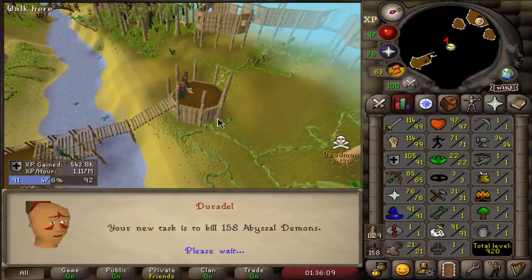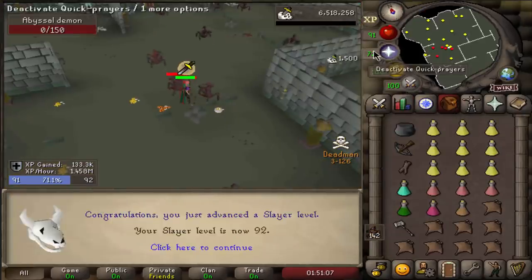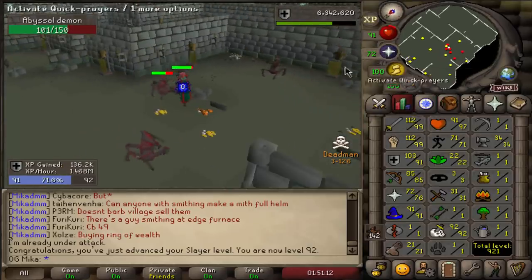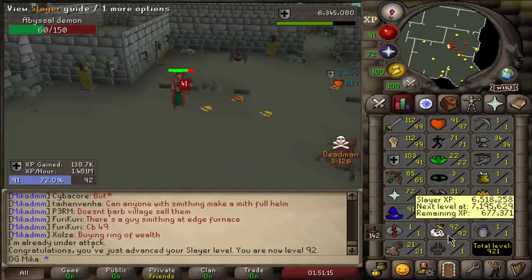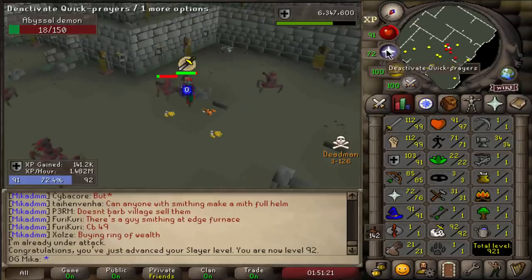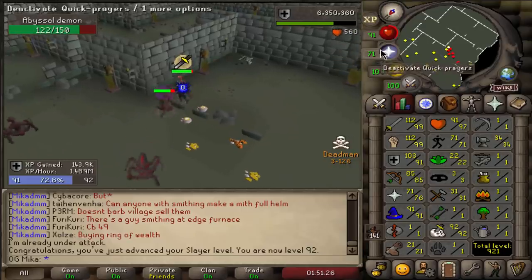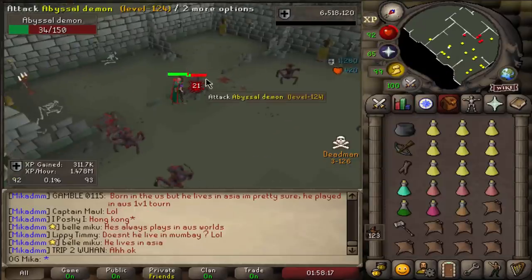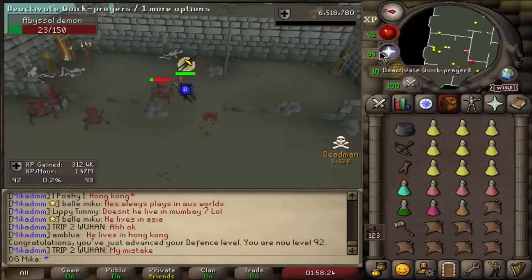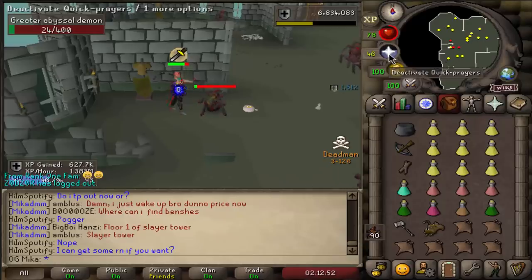Up to 91 defense and the new task is 158 Abyssal Demons — let's do it. 92 Slayer already! If you're wondering what rank in Slayer I am, I'm currently rank 2 Slayer and I could probably push towards rank 1 slowly but surely. Eventually I do want to do Hydras because if I get something like a Dragon Hunter Lance, it's going to be worth absolute bank in Deadman Mode. Same goes with the gloves.